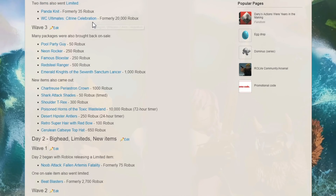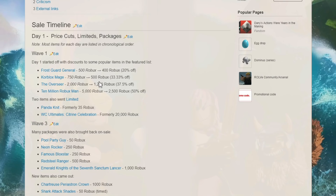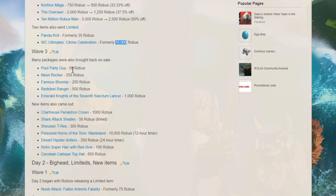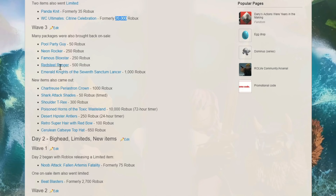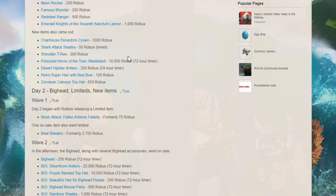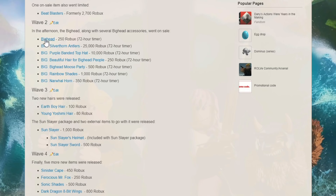Last year they did waves — throughout each day, every couple of hours different things would go on sale. These packages were discounted quite a bit. Some WC Ultimates were still pretty expensive at 20,000 Robux and then went limited. The Panda Knit went limited too. Some packages were pretty cheap — I don't think I went for the Emerald Knight, but I did get the Pool Party Guy and the Neon Rocker. I definitely got the big head and a couple of big head accessories — that was super hyped.